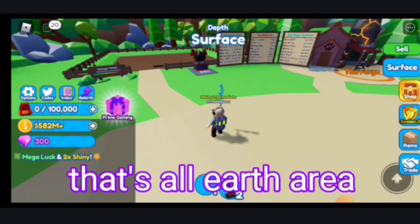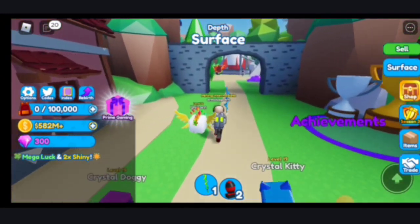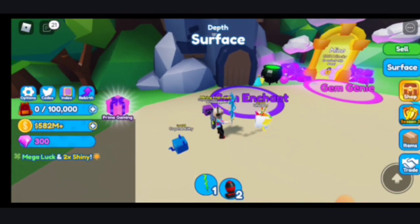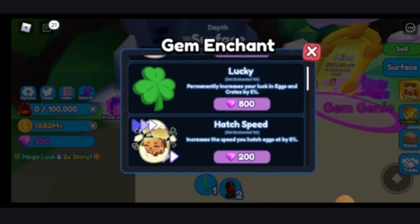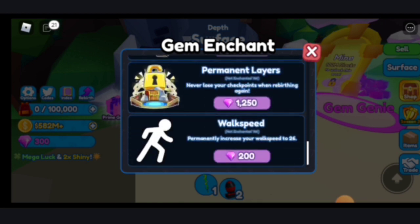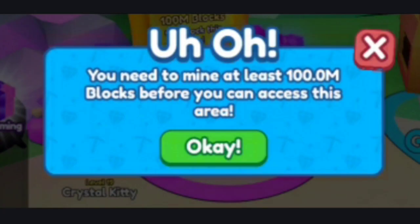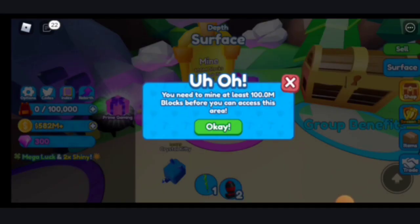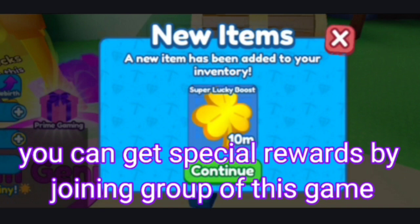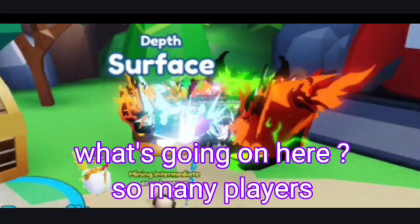That's all for the earth area, and I will show you the next area. Here you can enchant by gems. You can get special rewards by joining the group of this game. What's going on here — so many players!